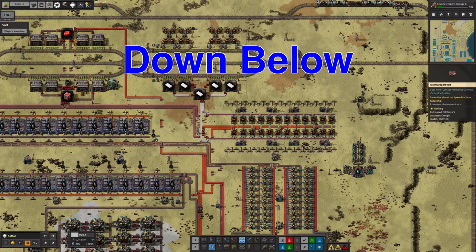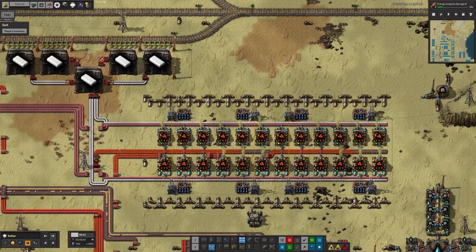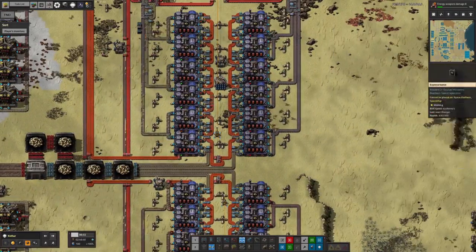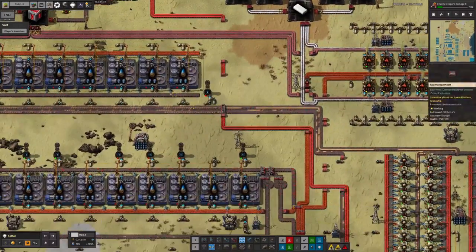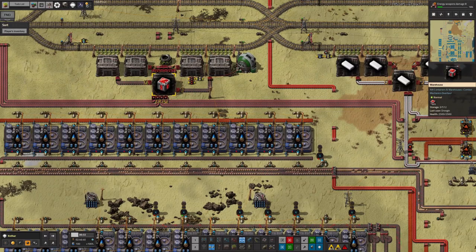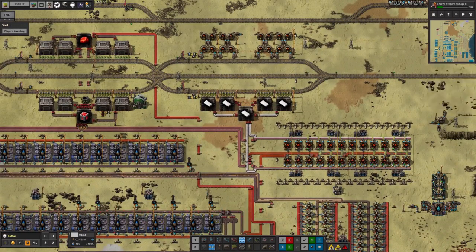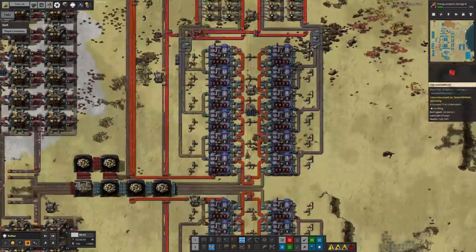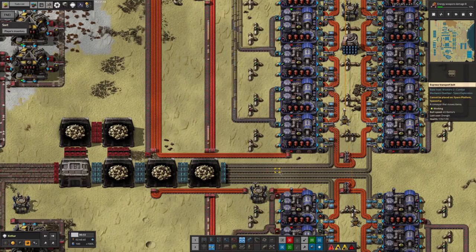Down on Kothar, Mike has been getting the iridium production back up to speed. We've got a nice healthy supply of red cation beads being made, all pouring down into the iridium powdering process. Previously he was short of Vulcanite to make these, which is why it was struggling last week, but now the Vulcanite production looks healthy — he's got about 540 in his warehouse, which seems to be enough to keep the system happy.